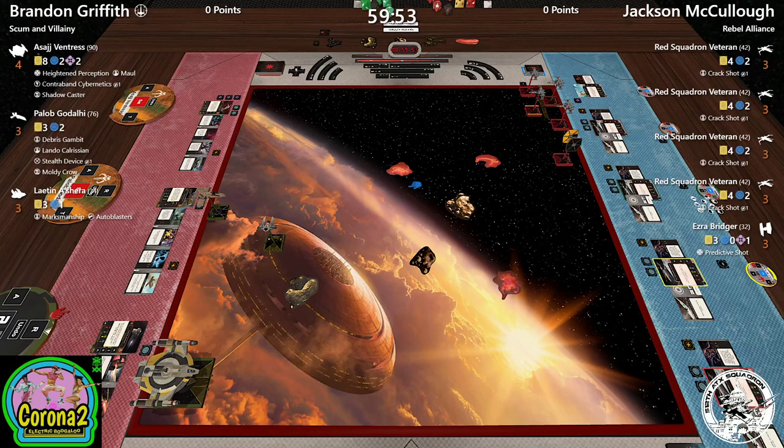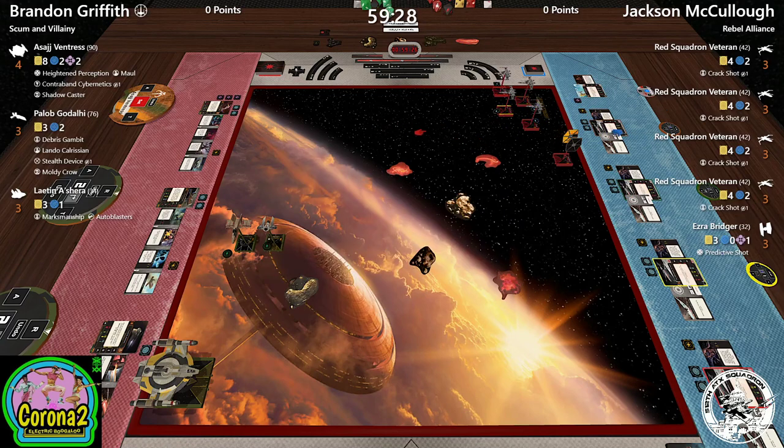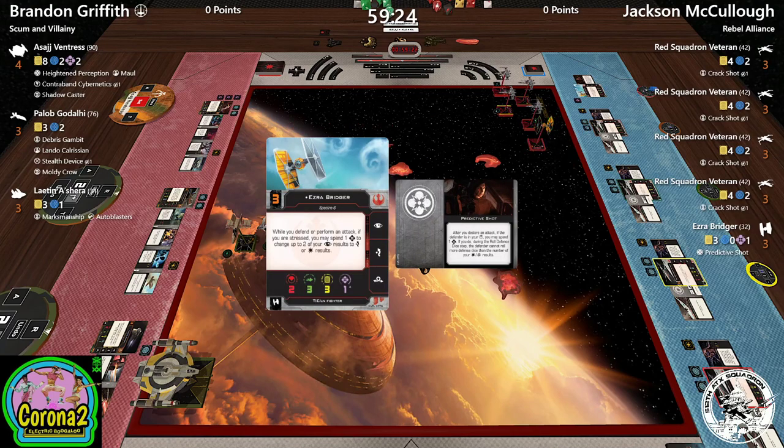Jack's list is pretty straightforward. We've got four Red Squadron Veteran I3s with Crack Shot. I can personally attest that I3 with Crack Shot is a good place to be, especially with six health and three red attack dice. The wrinkle in Jack's list is Ezra Bridger.